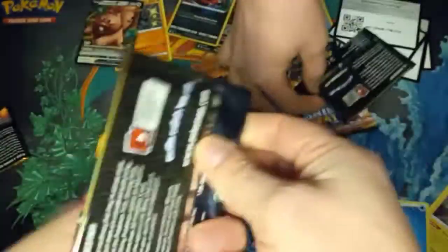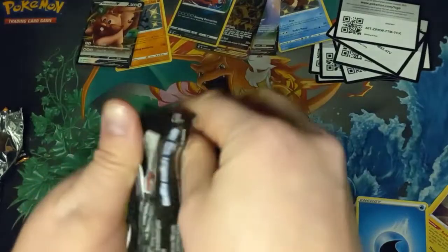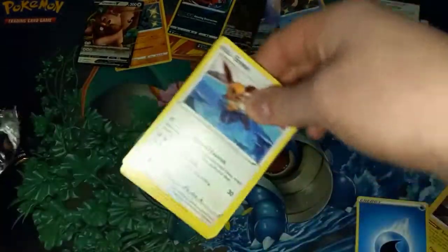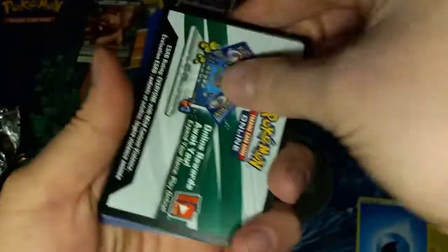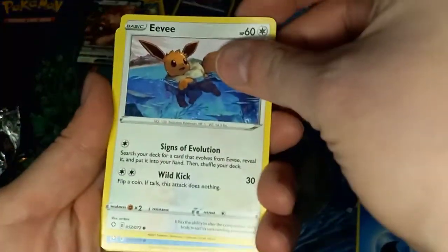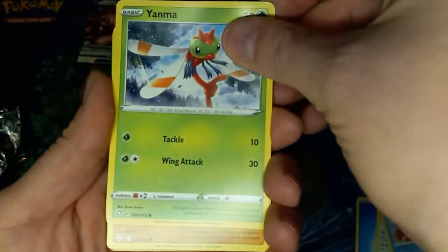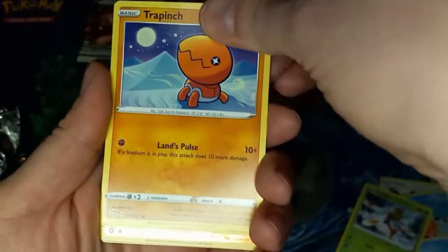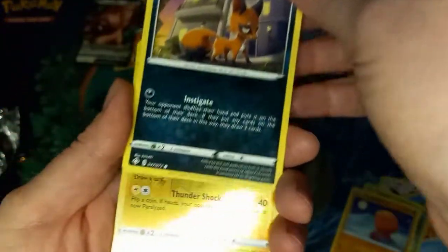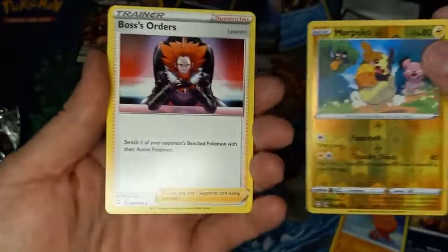Alright, Charizard pack — let's bring it home. I almost forgot to do the code card trick. A Weavile — I don't know how to say that one. A Morpeko. You ruined the party.